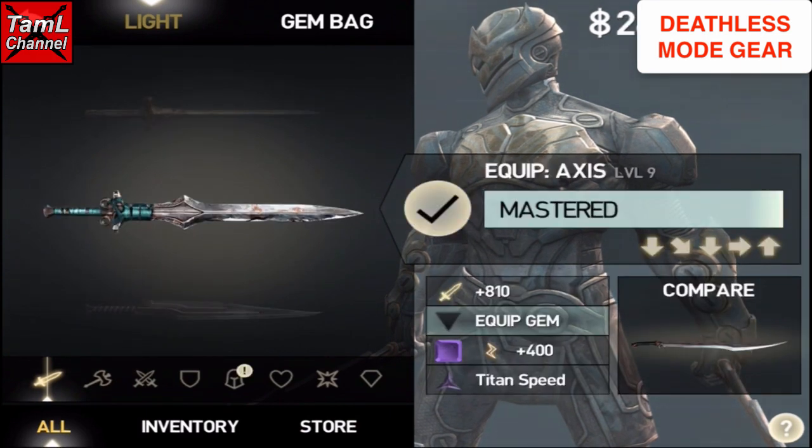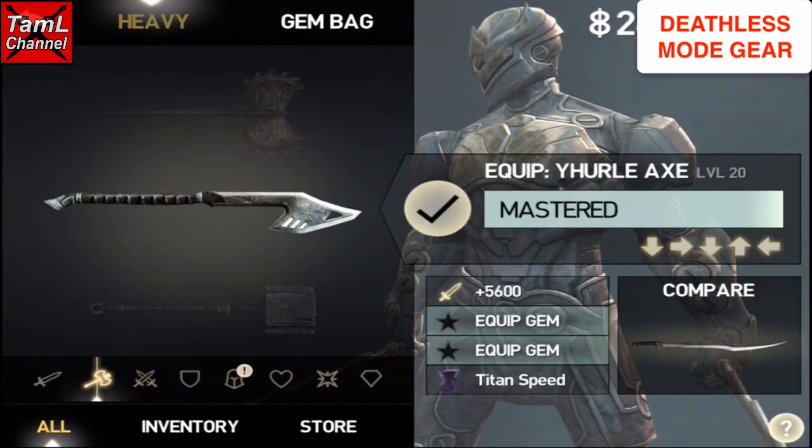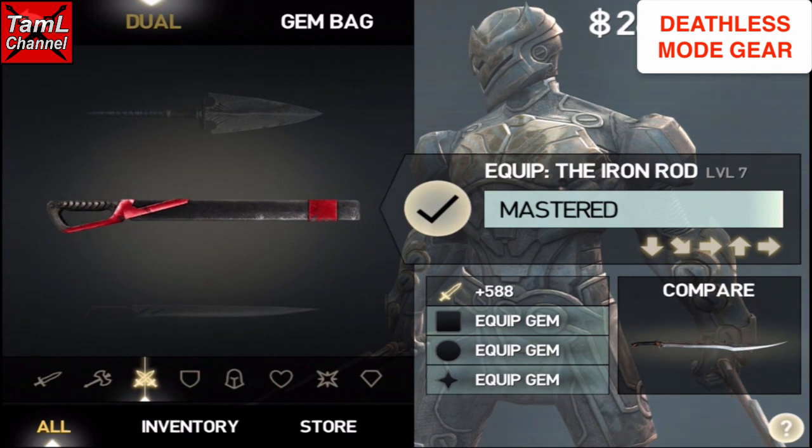Turning to Cyrus, his Deathless Mode items include a light sword which is the Axis Sword, and a heavy weapon which makes up part of the Yule set — it's the Yule Axe. He also has dual blades called the Iron Rod.